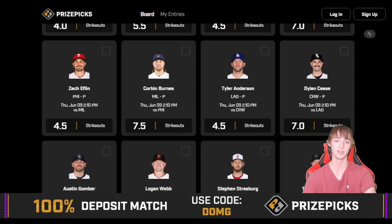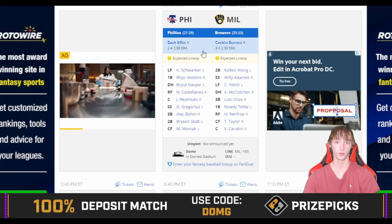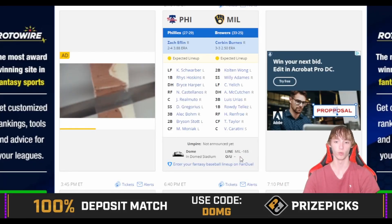Looking more at Zach Eflin — he's a minus 112 to go over five and a half strikeouts on other sites, but he's at four and a half on PrizePicks. There's almost always value on the PrizePicks board, and this is a huge spot. Eight out of the last ten starting pitchers to face Milwaukee have gone over this line, and the Brewers rank 16th in strikeout percentage versus right-handed pitchers.